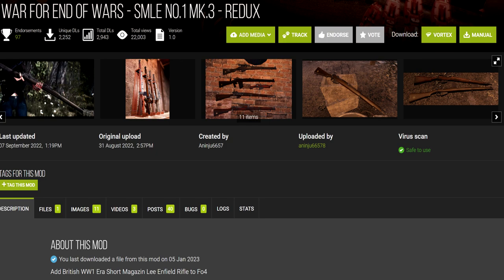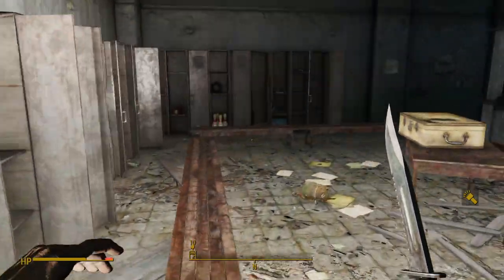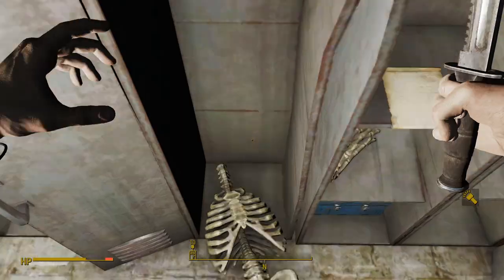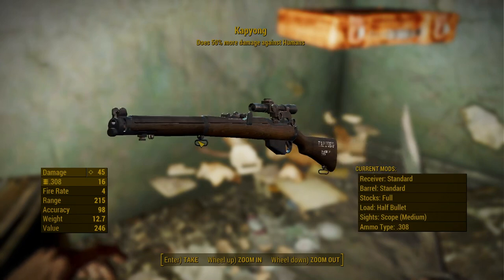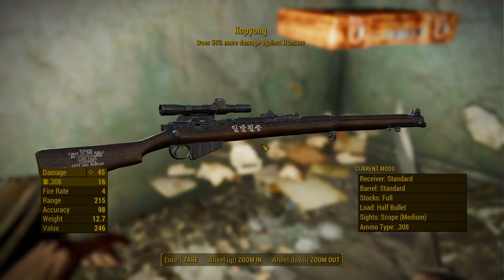First mod up is the War for End All Wars SMLE. English is not the first language of this mod author. This Lee Enfield rifle isn't integrated into leveled lists, but it can be found in two locations: one at the Irish Pride Industries shipyard in a locker, and another legendary variant called Capyong — dealing 50% extra damage against humans — at Fraternal Post 115.